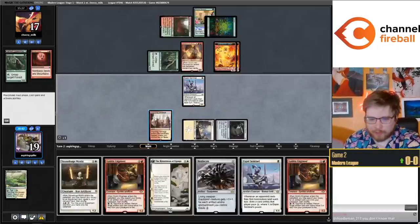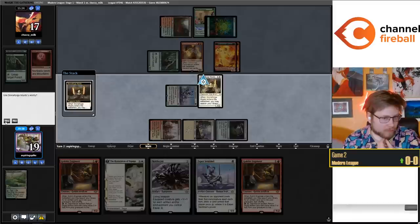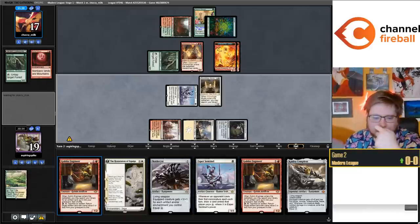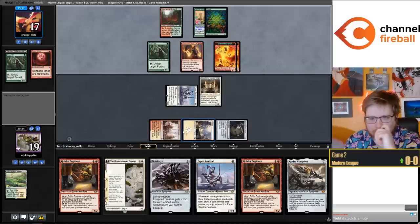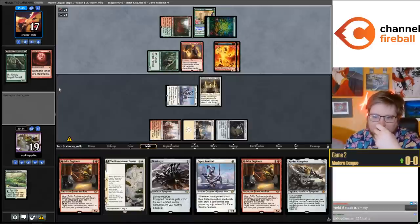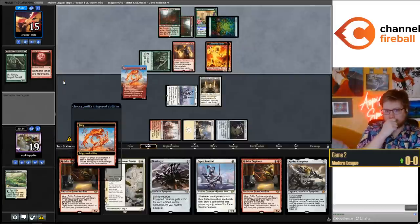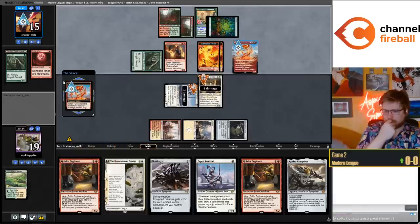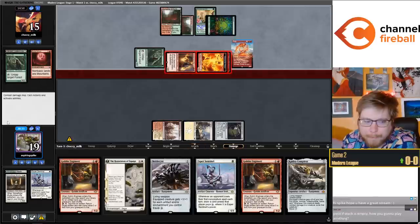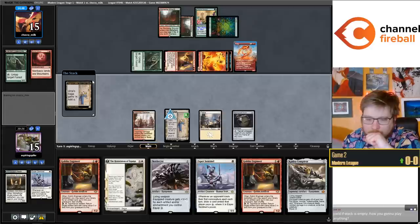One really fun line with the Restoration plus Power Conduit builds - they kill your Stoneforge Mystic on turn two, then you get to Restoration to bring it back while passively getting a lot of value. You can also get Lightning Greaves here - Greaves is pretty good with Nettle Cyst, Restoration, and Engineer. If they kill Stoneforge we can get Greaves on it when it comes back, and if they don't kill it we're thrilled. Looks like a Fury. Turn three hardcast Fury - very good draw for my opponent on the play. Saga is a good draw for us.